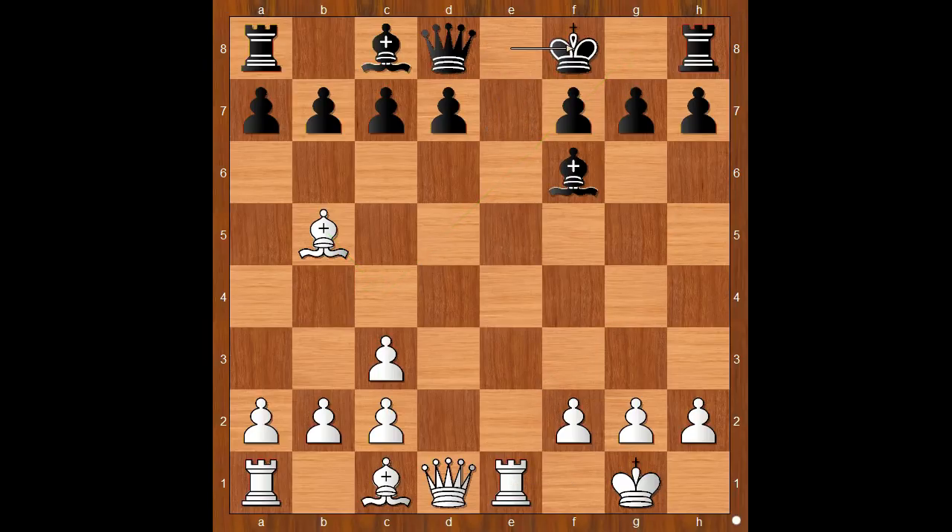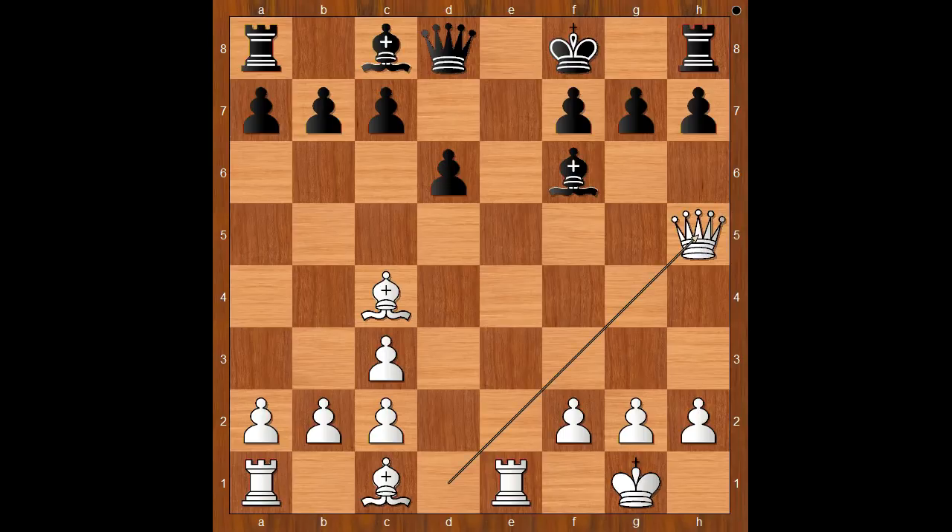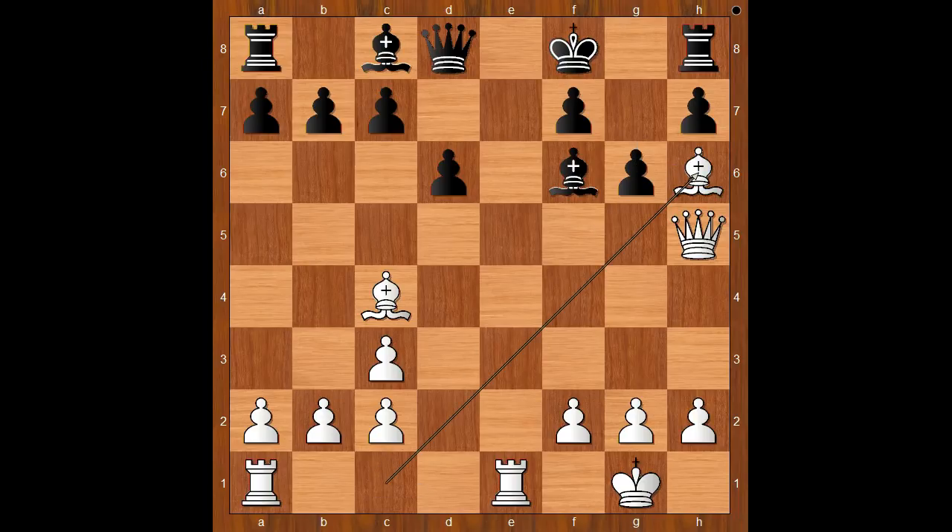Back to our game. King to f8 was played. Bishop to c4, d6. Queen to h5, threatening checkmate. g6, defending the f7 square. White to move — and the obvious is bishop to h6, check.